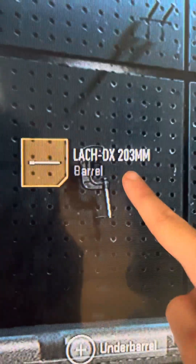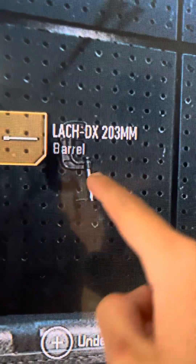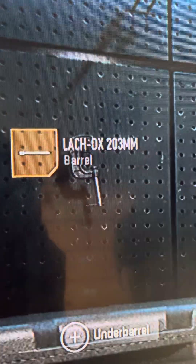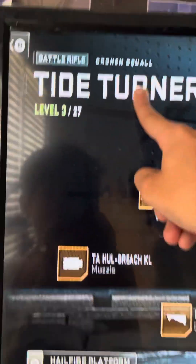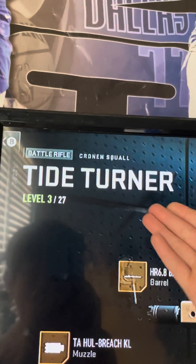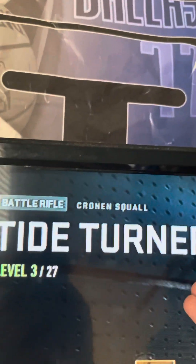The Lock D6 203mm barrel — you need to put that on. Pause the video if you need to. Now we're going to the Corlan Squirrel — I don't know if that's how I pronounce it — but if you have the battle pass, I think that's where you get it from.